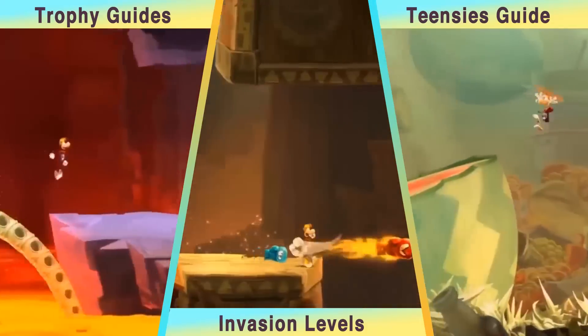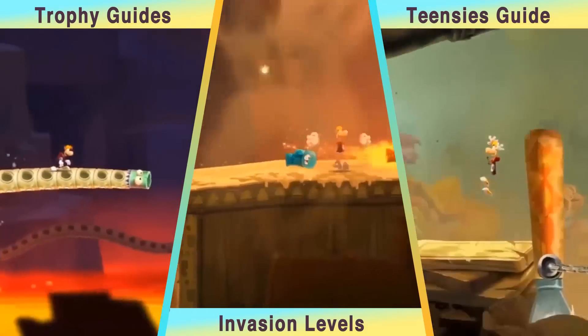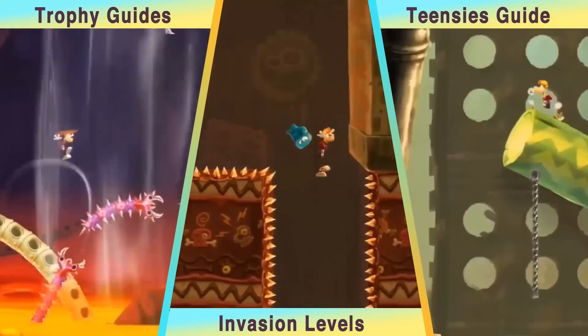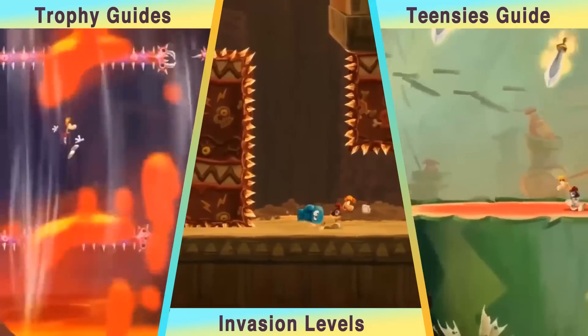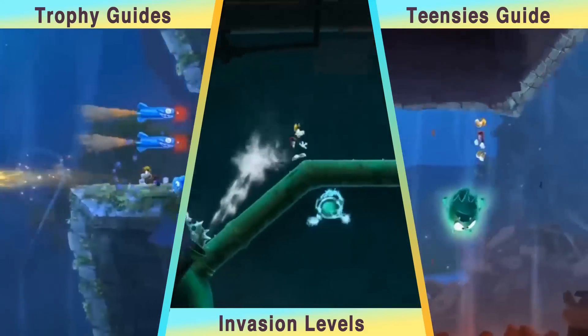In the left pane you will find videos for the miscellaneous trophies in the game — there are six of them. I will show you where and how to earn them. After you get those, your primary focus will be to get the Teensies. The Teensies are little collectible blue creature things, and there are about 700 of them.